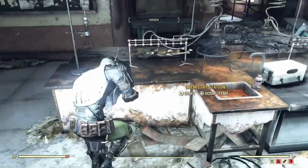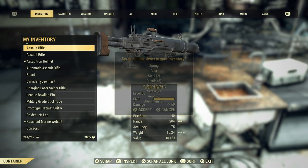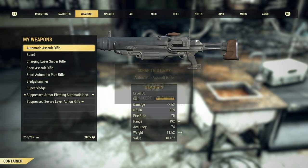So we've reached the first scrap bench, so we can go ahead and scrap everything I've been getting so far. Each one of these weapons gives five steel.